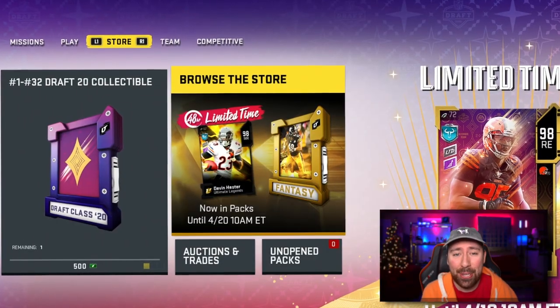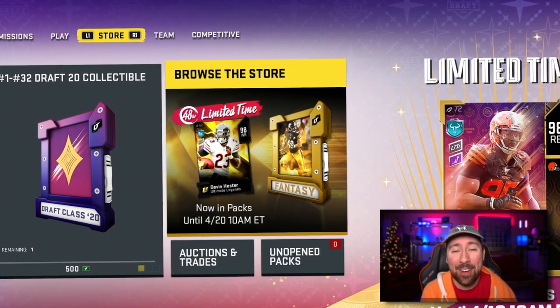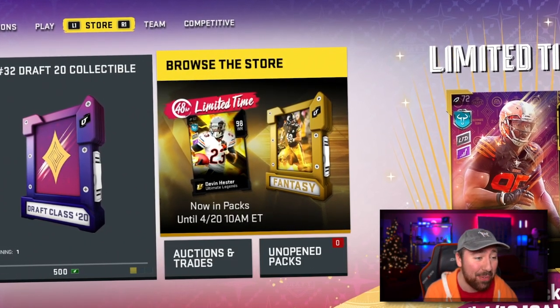Use code Mike at checkout for 25% off. Ladies and gentlemen, how are y'all doing today? Welcome back to another episode of Madden 20's No Money Spent. In today's episode, we will be adding a No Money Spent Legend to the squad. You guys see him right there.